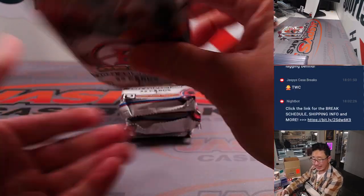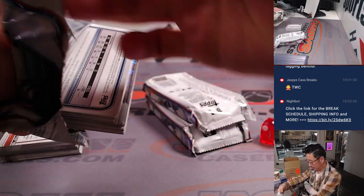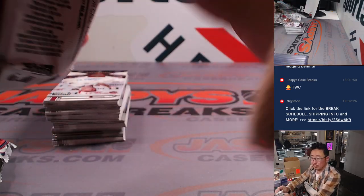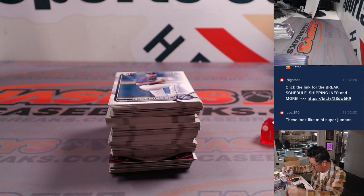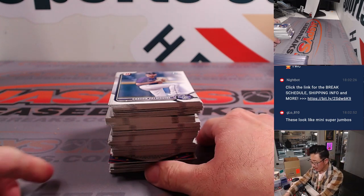Jackson Holliday, one of the guys we're looking for. Is that Elijah Green, maybe? And of course, all cards shipped. I think we get... I think we saw that auto. Is there one guaranteed auto a box? Yeah, guarantees one chrome prospect auto a box. But that was an Under Armour autograph — we'll see.